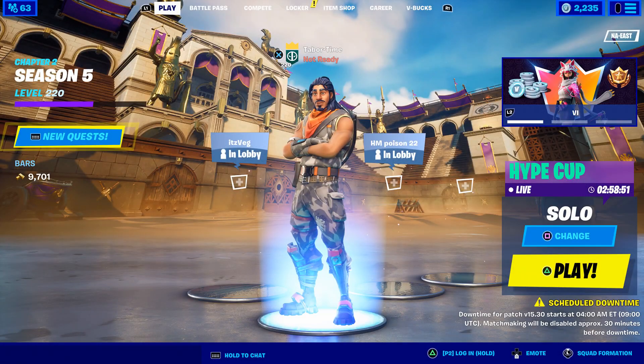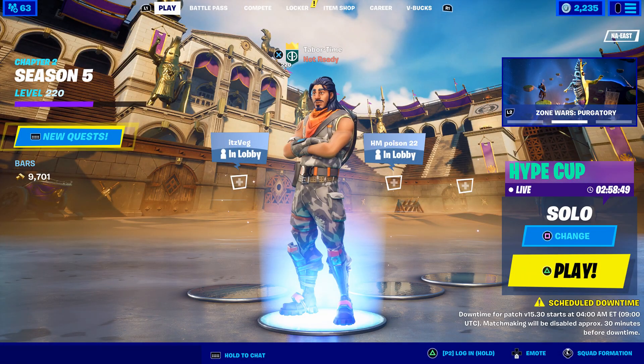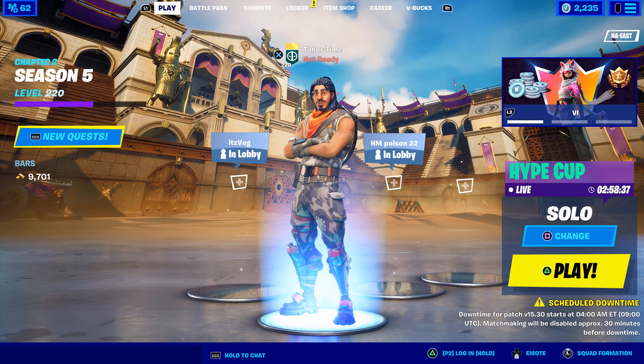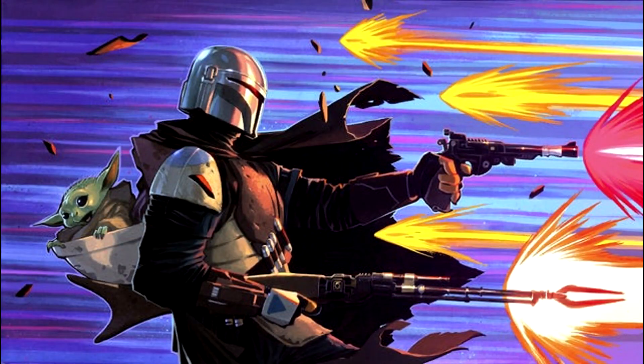Welcome to my patch notes video for version 15.30. As you can see in the bottom right, we do have scheduled downtime for tonight starting at 4 a.m. Eastern. Normally Epic Games only sent condensed patch notes out to those with a support-a-creator code, but last time they posted an even more condensed version on Twitter. I waited longer than ever for those patch notes and they never came to my email, so I'm not going to wait this time.